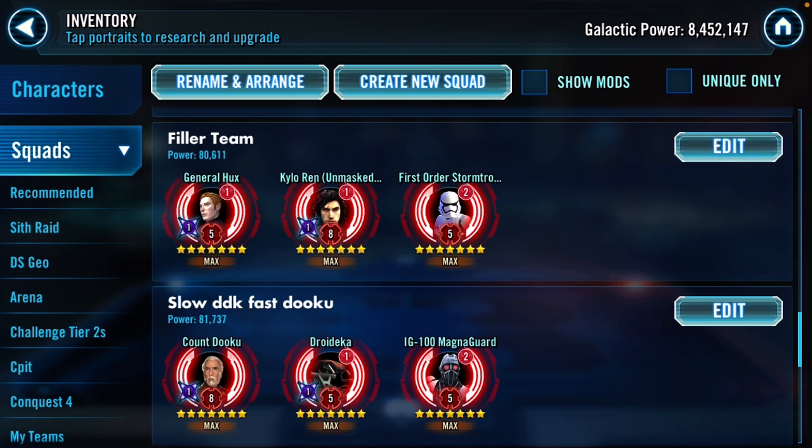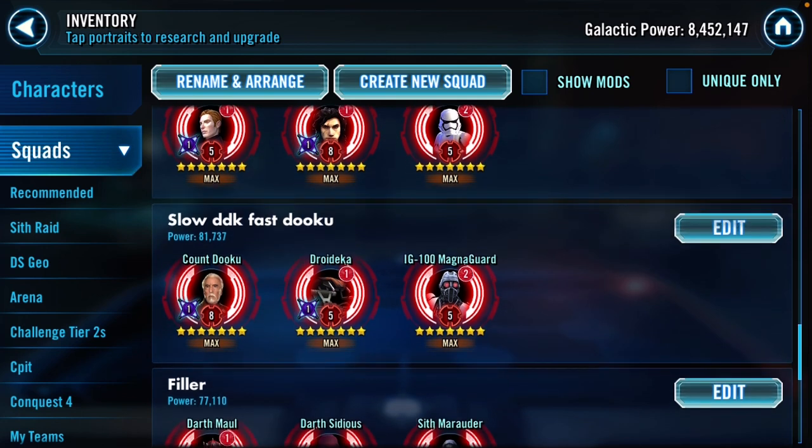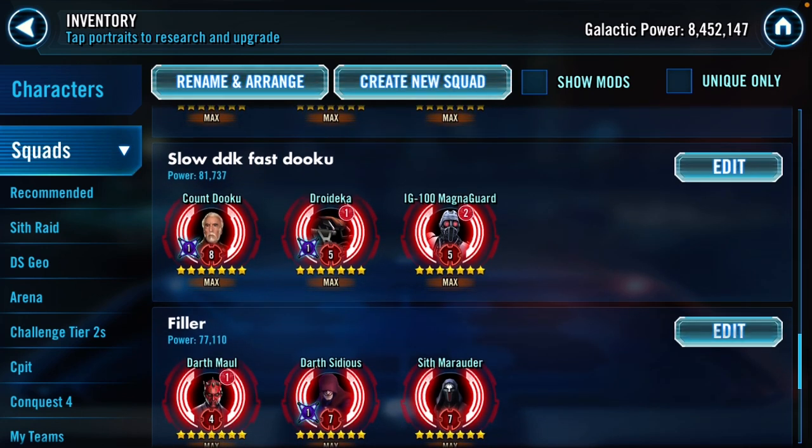For filler teams at the end, I have Hux. I'm just now getting my First Order team up and running. Frankly if I had Red Trooper I'd put him down instead of Kylo - Hux, Red Trooper, and First Order Stormtrooper would be my next choice. Between Hux lead and Kylo Ren lead, looking at the data it's pretty much the same, so it doesn't really matter too much. I prefer Hux because I like their counters. That would probably still be a little bit more banners.